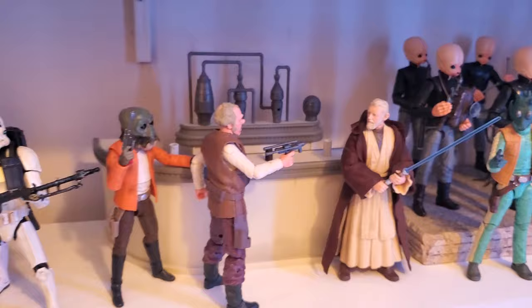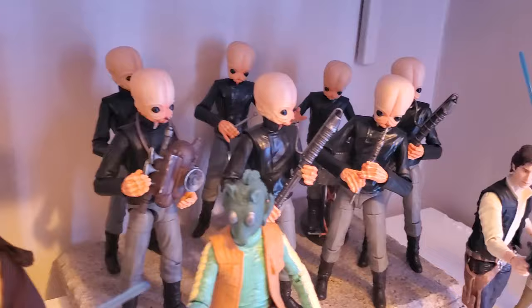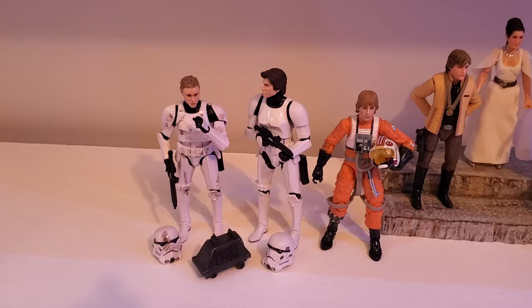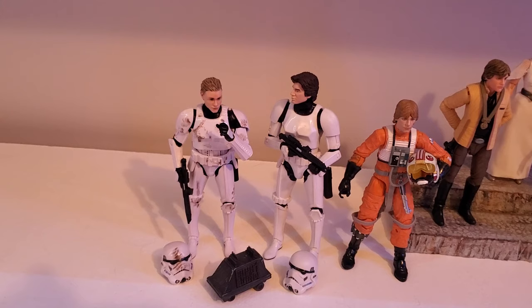And then Greedo and then the Modal Nodes. I recently weathered the instruments — like the Fanfar, the Kloo Horn string drum, and the Omnibox — just a dark wash and some silver dry brushing to make them look a little more lifelike. Super happy with how that turned out. And then this base — it used to be a little bit darker, I just recently repainted it more of a Tatooine tan. Happy with how that turned out. And then this shelf ends with Han, Luke, and Leia. Down here on the bottom shelf, I've got Luke and Han in Stormtrooper disguise, and both of those were gifts from two different people — thanks so much.